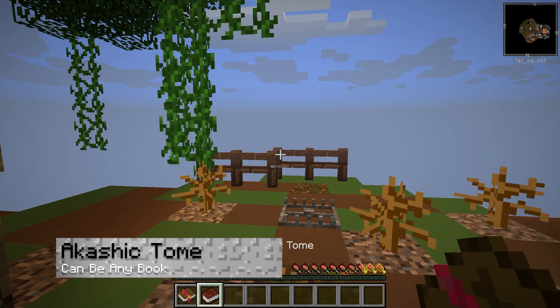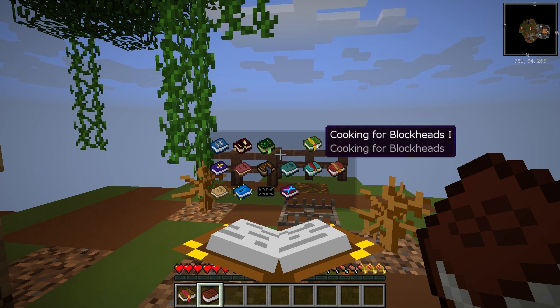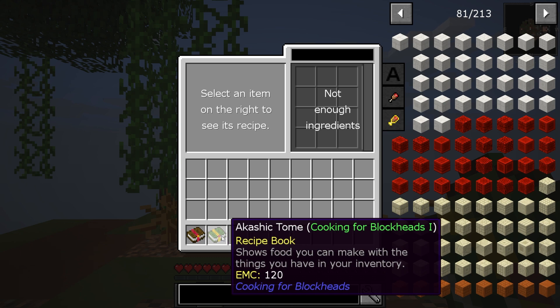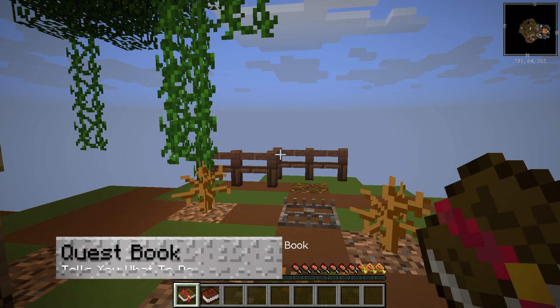One of the two items in your inventory is going to be the Akashic Tome. When right-clicked, this book opens a menu with a ton of options. By selecting a book, the tome will transform into the selected option, allowing you to view information on various mods. When you're done, left-clicking the air will transform the Akashic Tome back into its original state.